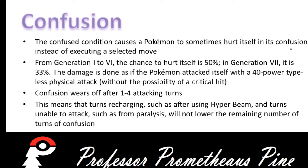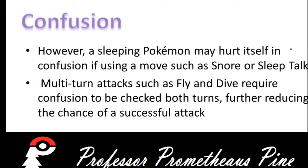Confusion wears off after 1 to 4 attacking turns. This means that turns recharging, such as after Hyper Beam, and turns that it is unable to attack, such as from Paralysis, will not lower the remaining number of turns of Confusion. However, a sleeping Pokemon may hurt itself in Confusion if using a move such as Snore or Sleep Talk.